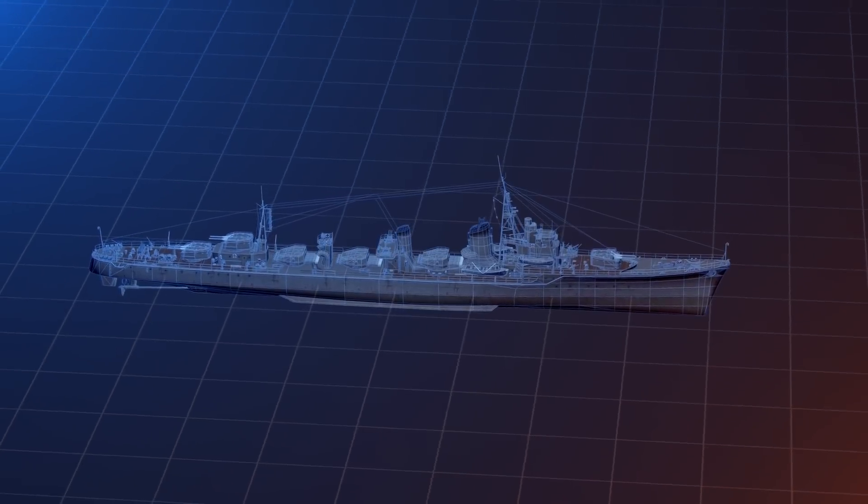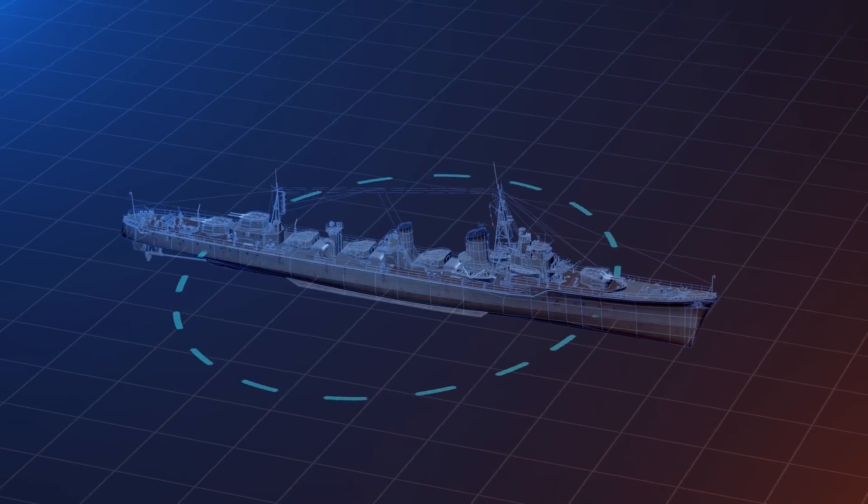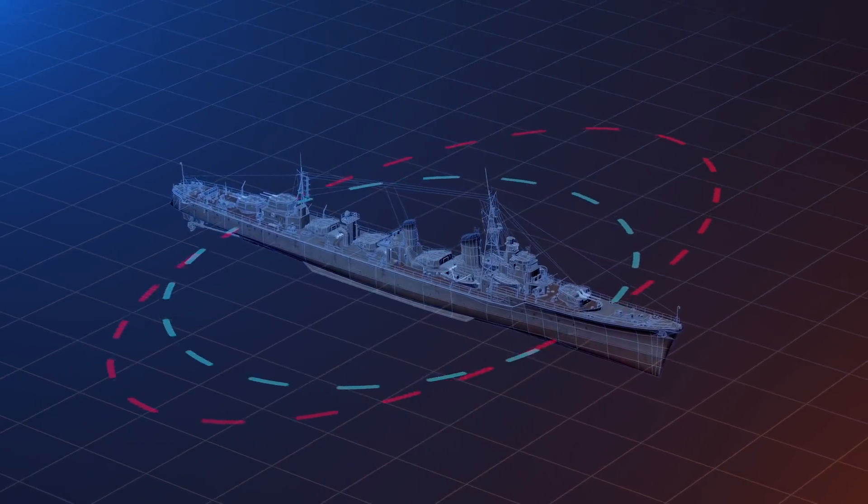Moreover, ballistics also affect the shape of the dispersion ellipsoid. If the ballistics are steep, the ellipsoid will be shaped like a sphere. If the ballistics are shallow, the ellipsoid's shape will be stretched out.